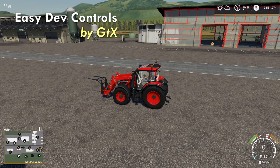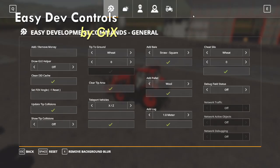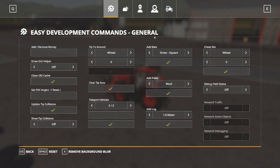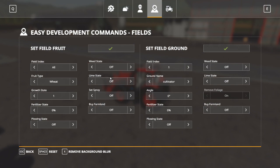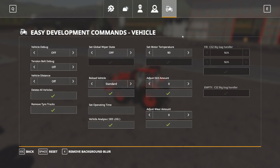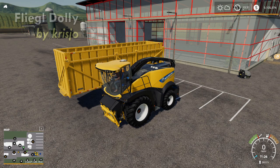For content creators, Easy Dev Controls by GTX is an absolute necessity in my opinion. It gives me options for many things: I can add money, teleport vehicles, clear tip areas, add pallets, affect the environment, affect my player, turn on flight mode, turn on super strength, run faster, set my fields to anything I like, and affect my vehicles as well. Easy Development Controls is a great tool for content creators and for those who just want to affect their gameplay a little bit more. That's Easy Dev Controls by GTX.